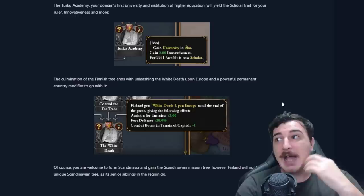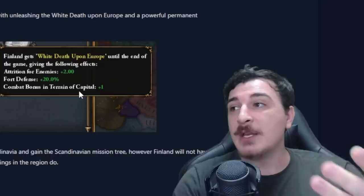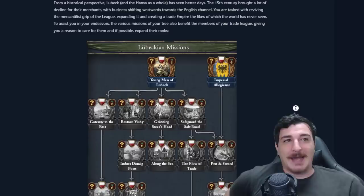However, they might change this and increase the maximum attrition cap by plus one, which would make a big difference. You also get a combat bonus in terrain of your capital until the end of the game, so if you enact this in the first age you can get plus two combat bonus in terrain of capital early on.